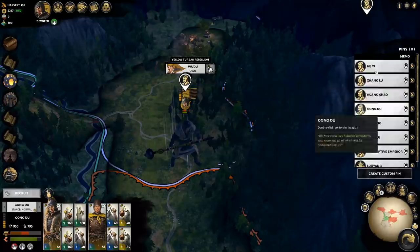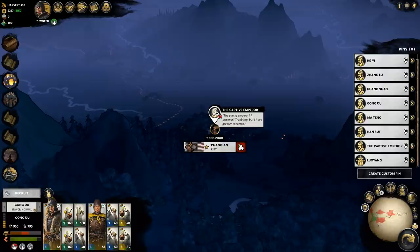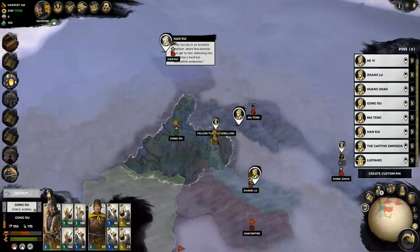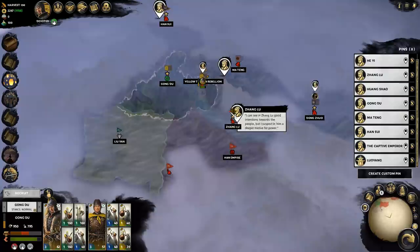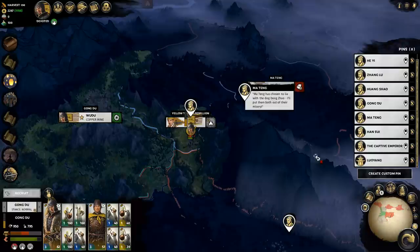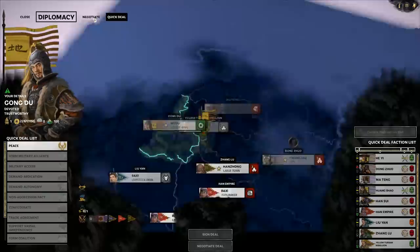Let's take a little look around. We're quite near the capital in our starting position, where the Emperor is being held captive. More importantly, we are surrounded by three separatist warlords from the Han Empire and parts of the Han Empire itself, with which we are all at war. There's Han Sui, Ma Tang, and Zhang Lu to contend with, and we're going to have to attack one of them very soon in order to carry out our aggressive expansionist policy.